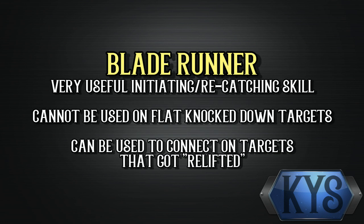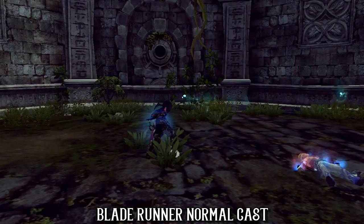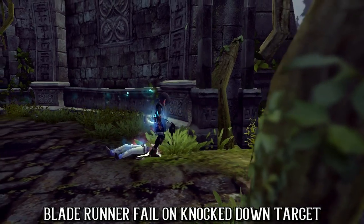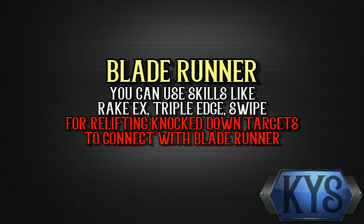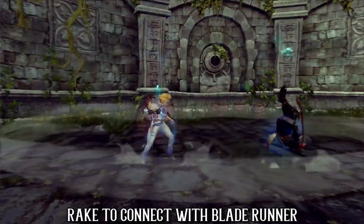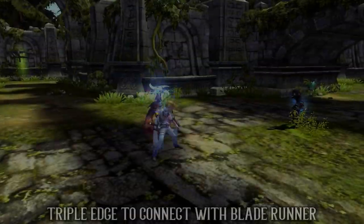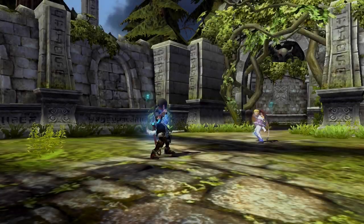Blade Runner cannot be used on a flat knockdown target, but can be used on a knockdown target that is lifted slightly. This is called relifting a target, which multiple skills of the Assassin class can achieve. There are several skills that you can use for relifting targets to connect with Blade Runner. I have already shown Swipe to Blade Runner previously, but now let's take a look at using Raid EX and Triple H to achieve that. You can also use Triple H to hit aerial targets, especially targets that jump dodge a lot. And with this, we move on to Applause EX.